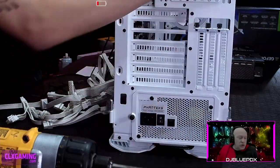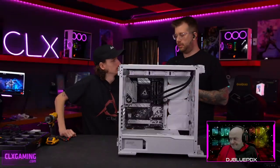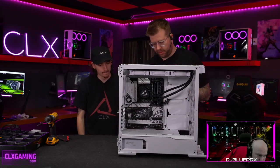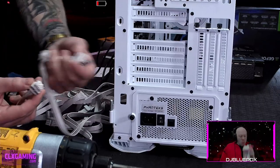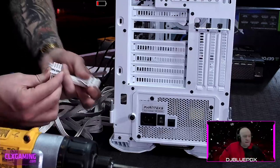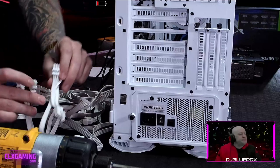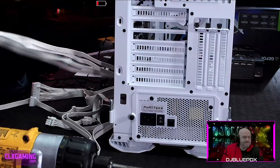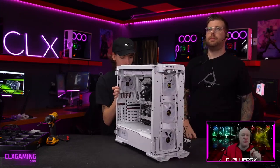The cables have labels printed on them indicating what they are. The PCIe cable and the CPU power cable are both 8-pin connectors, but you cannot mix them up. They're clearly labeled here — CPU on one, PCIe on the other. The end that plugs into the PSU is labeled 'PSU.' Not all manufacturers do this, but it's a great feature that prevents mistakes.